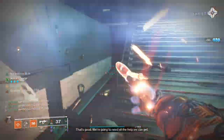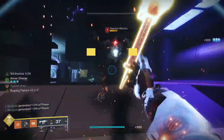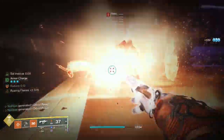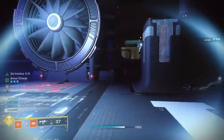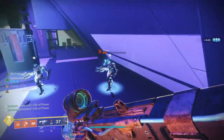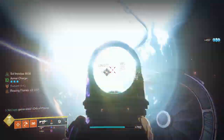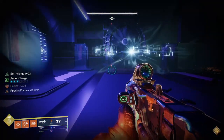With weapons done, here's a playstyle overview. When entering an engagement, first look for adds to summon sunspots and build up stacks of Roaring Flames. Once you have three stacks, start taking out higher-health, higher-threat enemies — you'll deal 73% extra damage and already have Restoration continuously healing you. If you know you're about to start a boss damage phase, kill an enemy as close to the beginning of the phase as possible to keep Roaring Flames x3 up for your super, or to proc Radiant for weapons. Keep refreshing buffs with your Throwing Hammer, use your super when you need extra damage resistance, and enjoy effective invincibility.